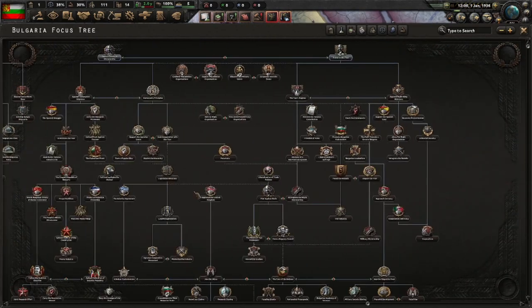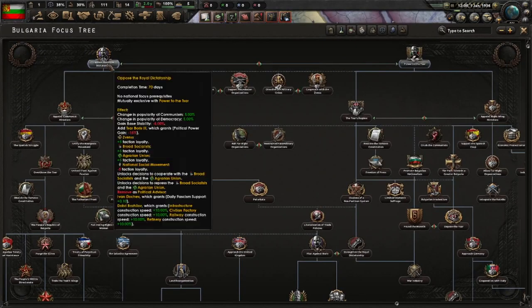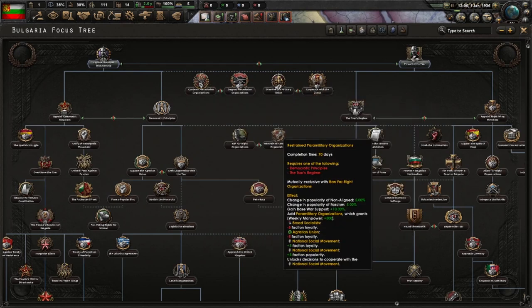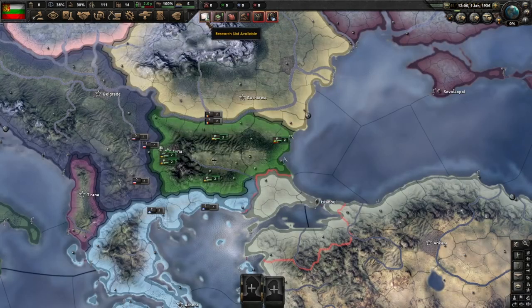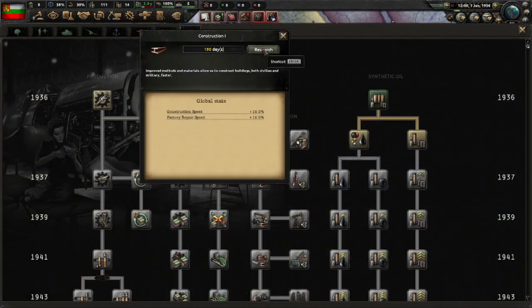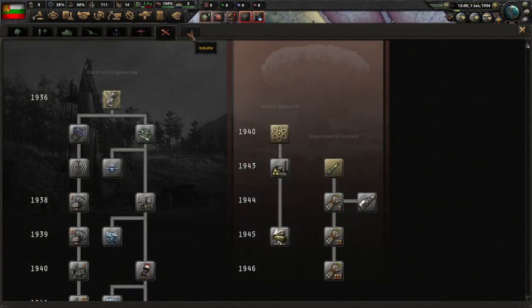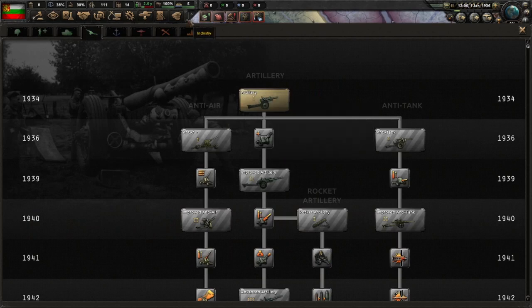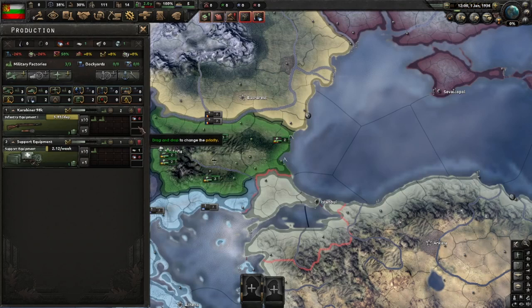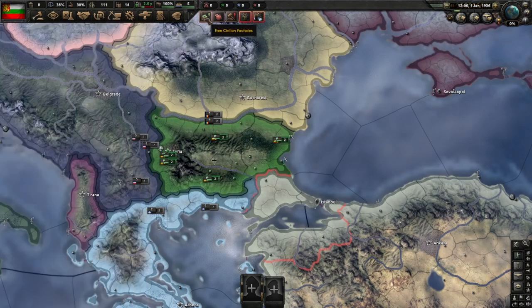Now let's have a look at the focus tree first. We'll be starting with Opposed Royal Dictatorship because we are going down the democratic path, which is over here. We'll be handling the factions, which I will explain in detail when they come around. For research, try to keep up with infantry and artillery equipment and industry. Note that Bulgaria does not start with artillery research, so I recommend switching construction later to artillery. In terms of production, I'm saying goodbye to the 100% efficiency on trucks — we'll have to get it back later. I want to produce all the guns I can from the start of the game, and we'll need those guns to get rid of our IMRO debuff.